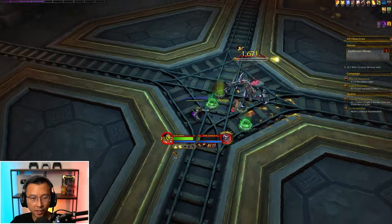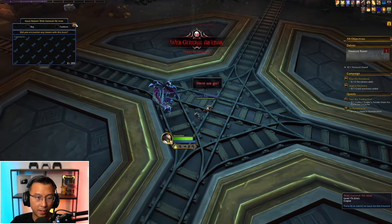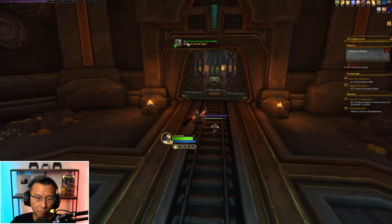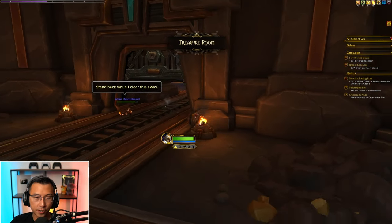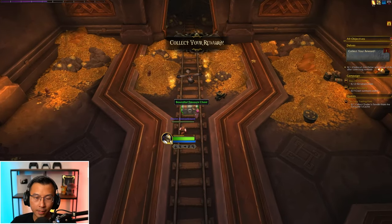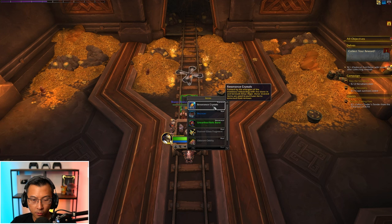Bran is spawning traps again — you bring the boss over the traps. Bran leveled up and learned a new ability. This is what happens when you take them through adventures: your followers become more powerful. The more powerful they are, the faster your future delves will be. At the end you get a treasure chest that gives you some resonance crystal, which you can use to purchase rewards from a vendor.